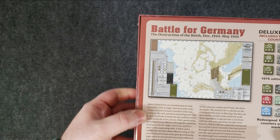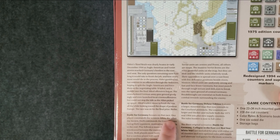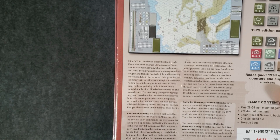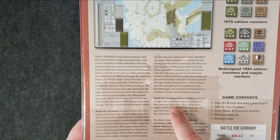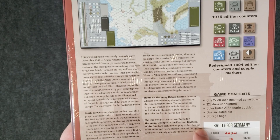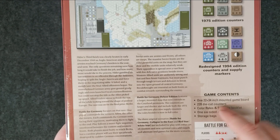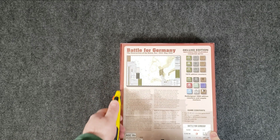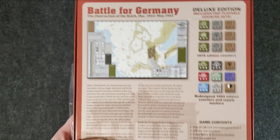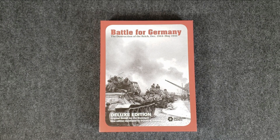Battle for Germany focuses on the race to finish off Germany. One player commands the Western Allies, the other the Soviets, and each commands the German units facing their opponent — a move-fight sequence interleaved between the eastern and western fronts. It features a larger mounted map that now extends to the Coraline Peninsula, larger and thicker counters, both 1975 and 1994 sets plus new supply counters, a full-color rules book, three original scenarios, and new optional rules adding supply and alternate end games. It's not a traditional solitaire-only game, but I think with the way it's set up it'll be a lot of fun solo.